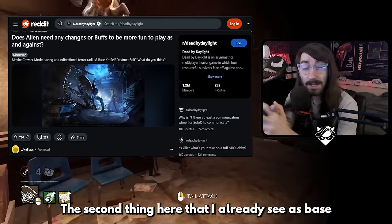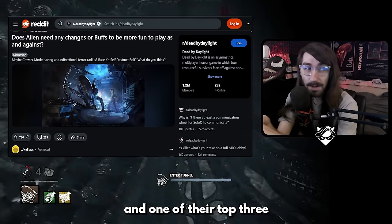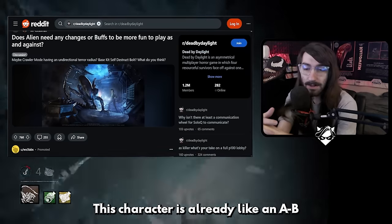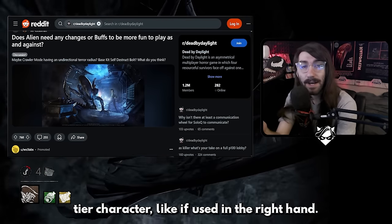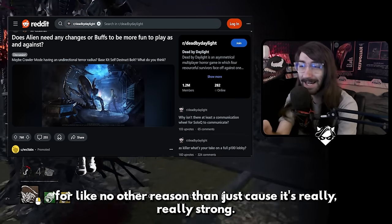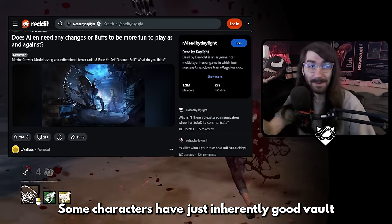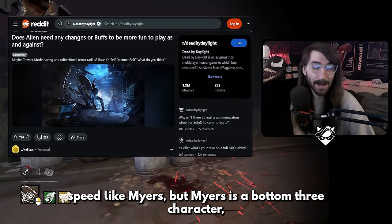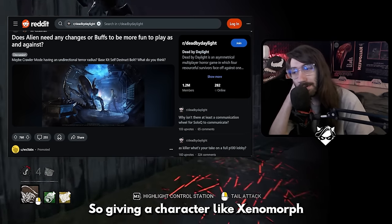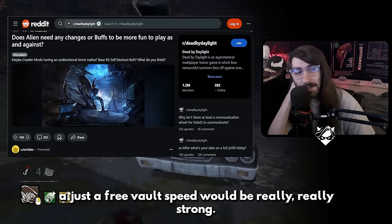The second thing I see is base kit self-destruct bolt — I don't think so. Self-destruct bolt is really strong and one of their top three add-ons, especially when used with Bamboozle. This character is already like an A/B tier character if used in the right hands. Giving them free vault speed for no other reason than just because is really, really strong. Some characters like Myers have inherently good vault speed, but Myers is a bottom three character, so it's not as egregious to give Xenomorph a free vault speed.